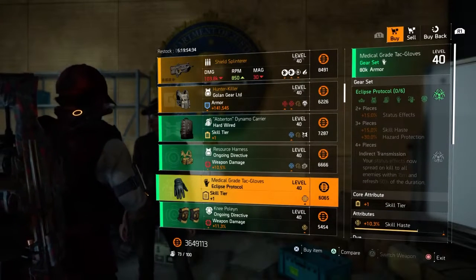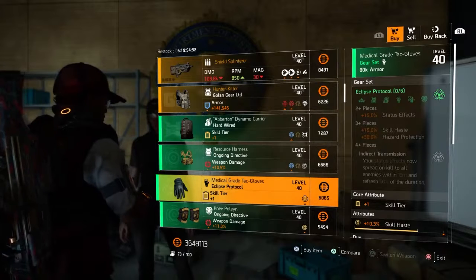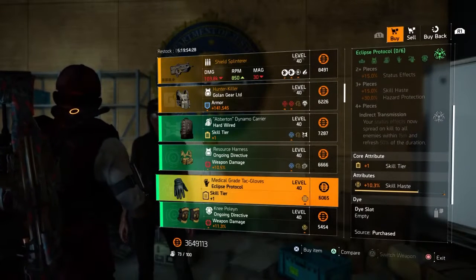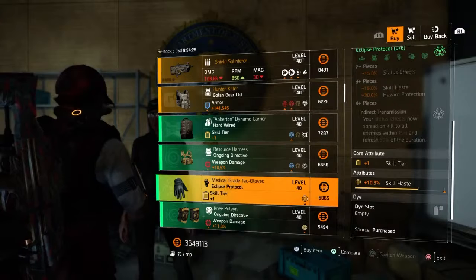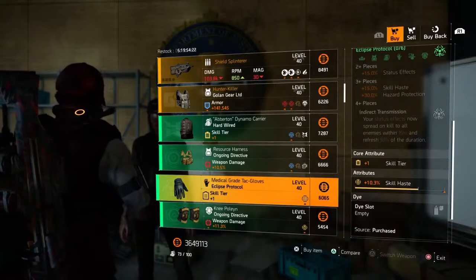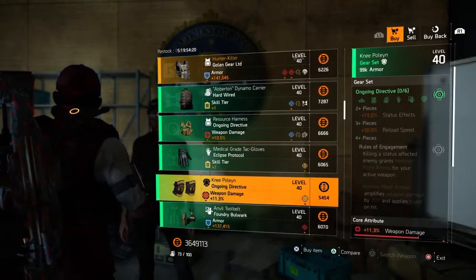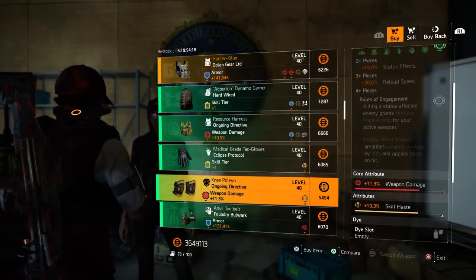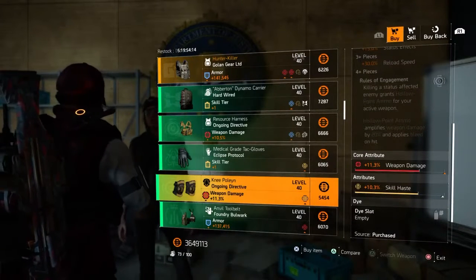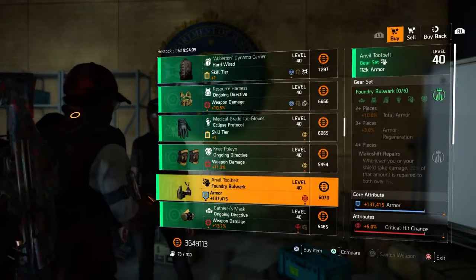Next we have one of the new gear sets — this is the Eclipse Protocol gloves. It comes with +1 skill tier and 10.3% skill haste. Next we have the Ongoing Directive knee pad with 11.3% weapon damage and 10.3% skill haste.